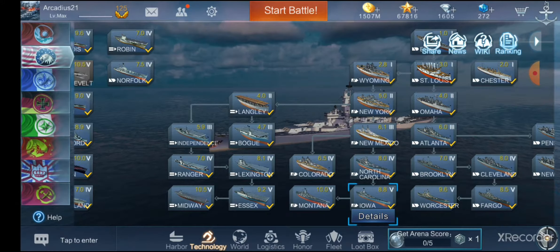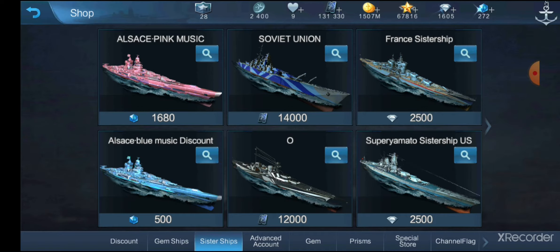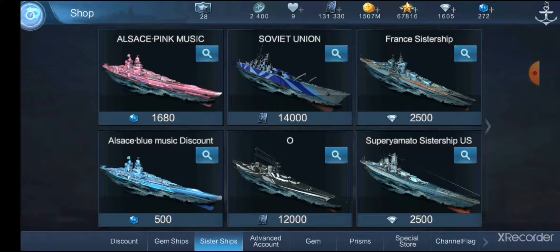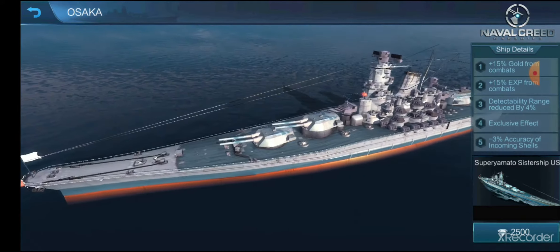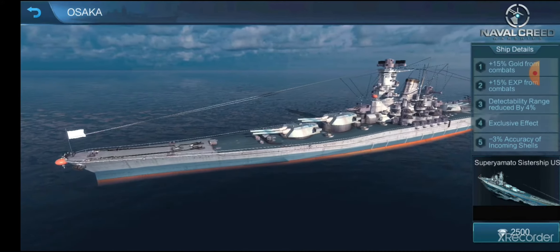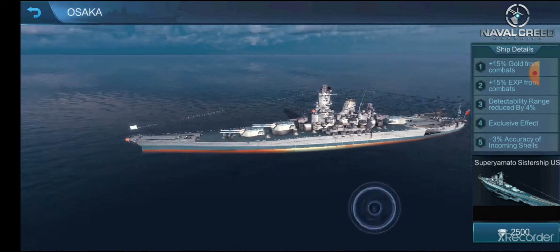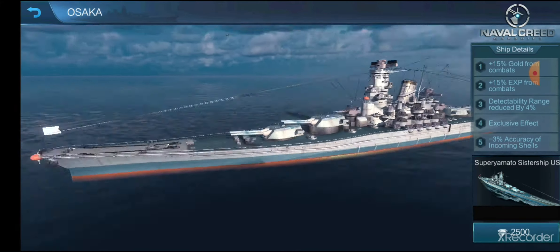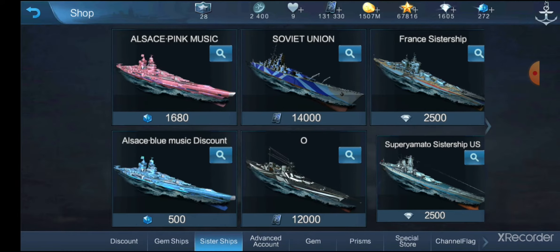A couple more things regarding camos: you can purchase the Super Yamato skin and also the France event camo for diamonds. You can also purchase the other Super Yamato camo that was an event bonus. These are only limited time — I believe it's only out for a week or two. If you're going to buy a camo for Super Yamato, figure out which one you want. The event one does not give you Prism bonuses. The other one does. But honestly, I love the event camo a lot more aesthetically.